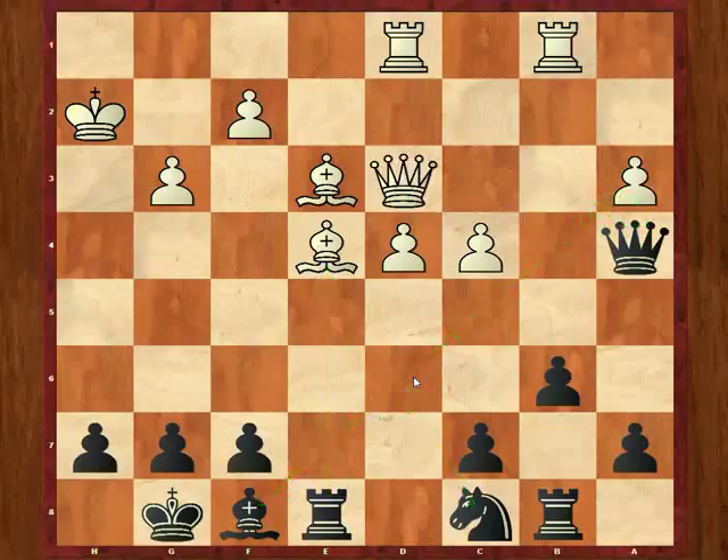Here Tate played queen to d3, and kind of ironically, he's forcing me to do something that I probably should have done a while ago. So now I play g6, blocking off that line, and now my bishop can come to g7 at some point.